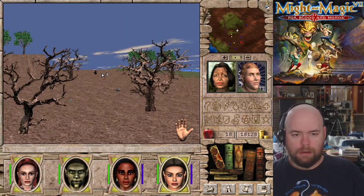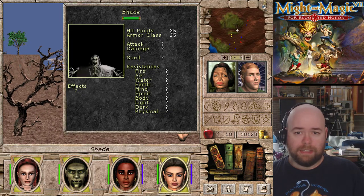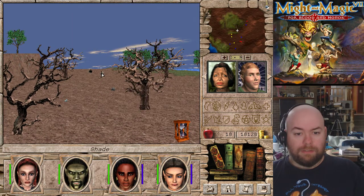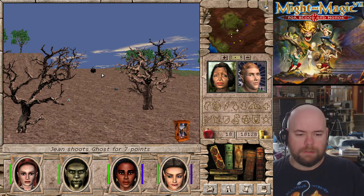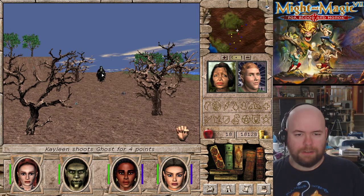Going back into turn-based mode again. We've got a ghost. So shades have 35 hit points, ghosts have 93. Also, they have really high AC. That's the reason why I'm missing constantly - because I don't have very good accuracy, to put it mildly, and I have no skills in bows.